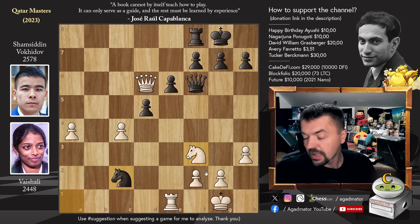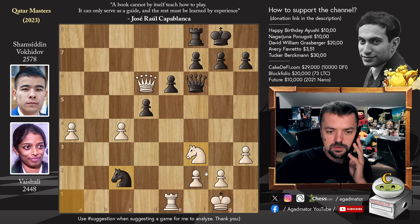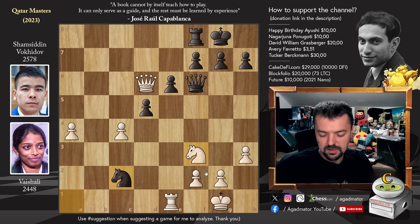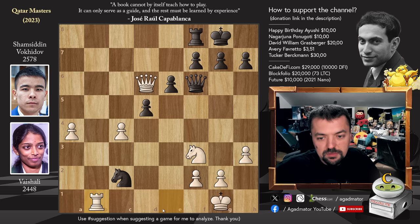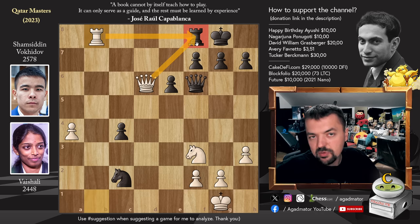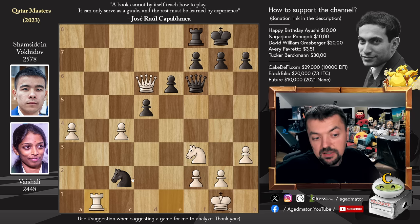Feel free to pause the video and try to figure it out. For those who figured it out, congratulations — Black is completely busted. It is Rook to B1. The problem is you cannot capture on C4. Just to give you an example, if D captures on C4, Rook to B8, and that's it — there is no defense. Rook captures on B8 or Queen captures on B8. If you trade, then Queen captures on D8, and Queen captures on D8 checkmate.